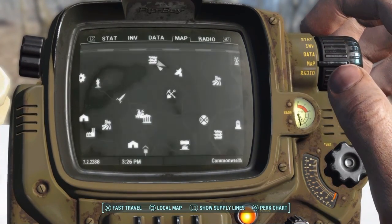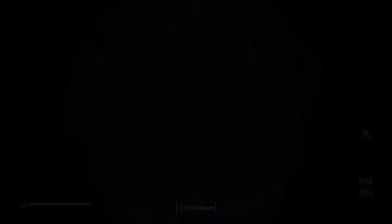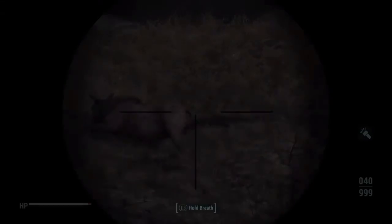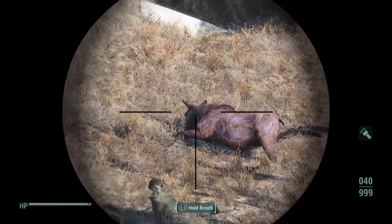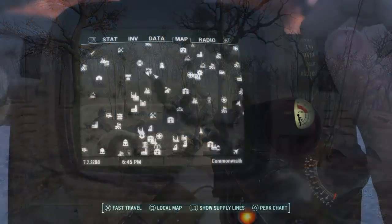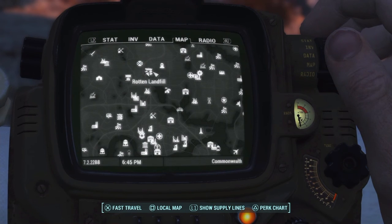The next one is just northwest of the USAF Satellite Station Olivia — one of my favorite places to grind loot, by the way, it's got great stuff in it. You'll find a crashed vertibird, and on the ground in front of it you'll find a suit of power armor next to a poor dead guy.